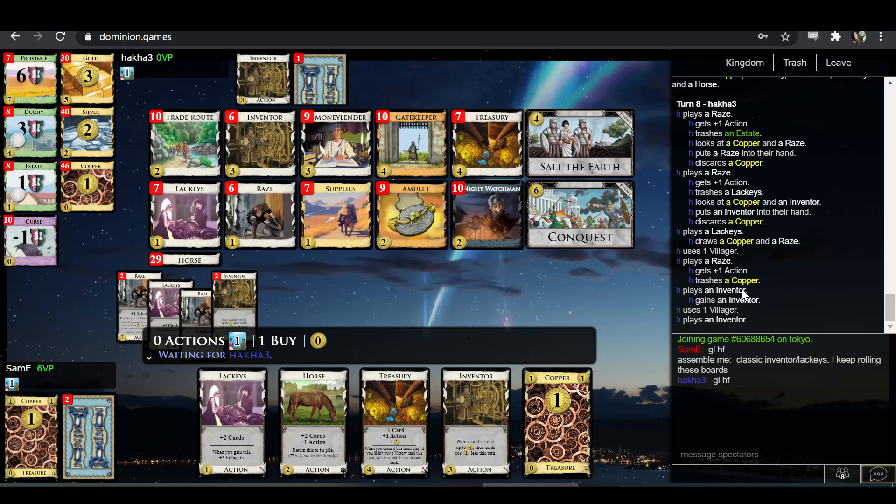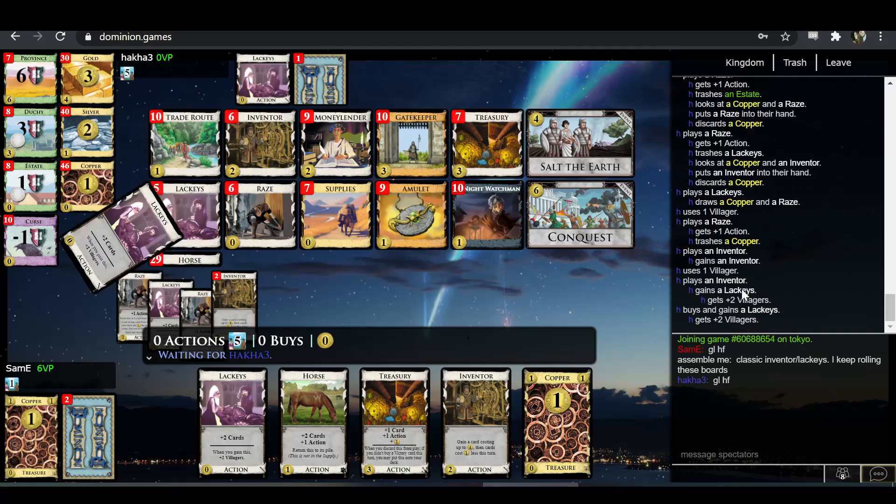With that in mind, as Sam-E, I would think that most of my Inventor gains from here on out should probably just be Lackeys. If my opponent's already committing pretty heavily to mass Inventors, I would not mind denying Villages, because that deck is going to be very village-intensive. Not to say you wouldn't want Lackeys anyway, because Lackeys is a pretty good card, but even more so than usual I would be taking Lackeys from here on out as Sam-E.